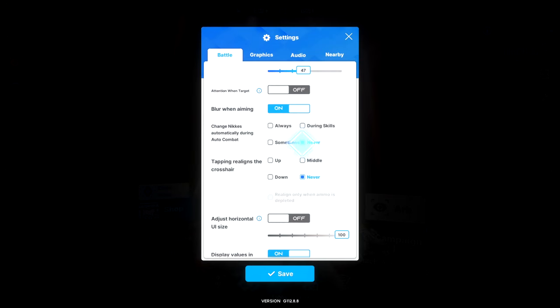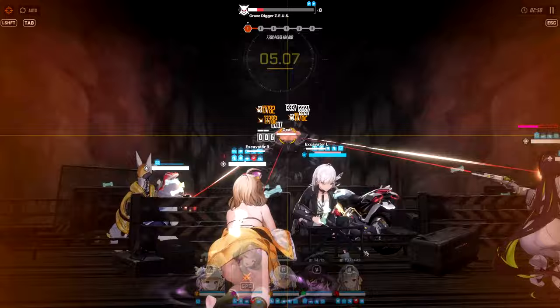First, go into your settings and turn off 'change Nikkes automatically during auto combat.' I don't know why this exists — since the game is taking the wheel anyway, which Nikke is active is pretty irrelevant and it will just confuse you. There are two toggles in the top left corner. The left one is auto-aim, so you don't have to aim any weapons yourself.